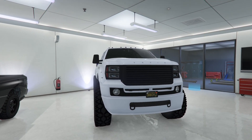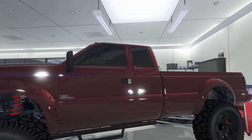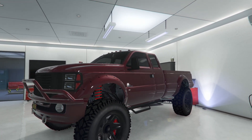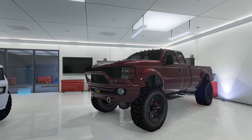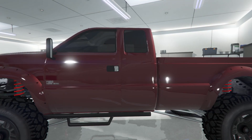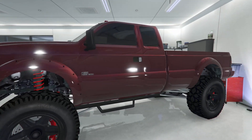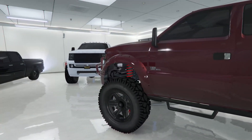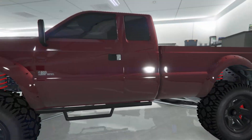Truck number six is the Sand King SWB. It's got the fake crew cab — what I think is called a half cab, though I can never remember the exact name. It's super sick. I honestly don't know which Sand King I like better. My one gripe is I almost wish it sat a little lower to the ground, which I know sounds crazy. It's in red with a bull bar on the front — pretty sick overall.